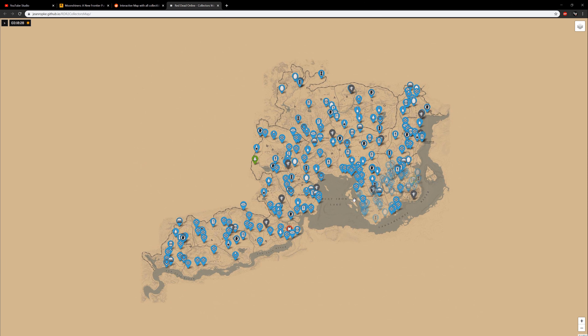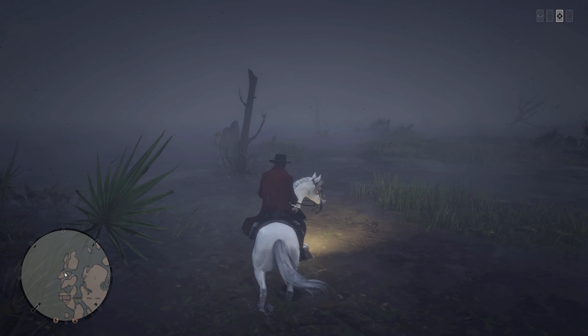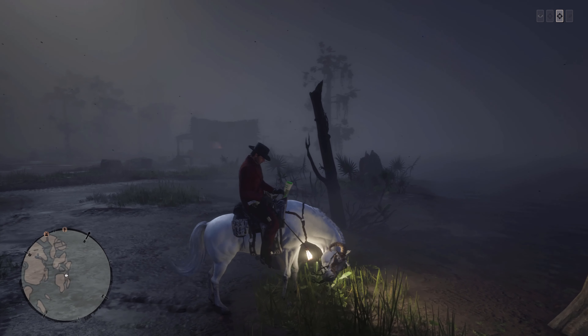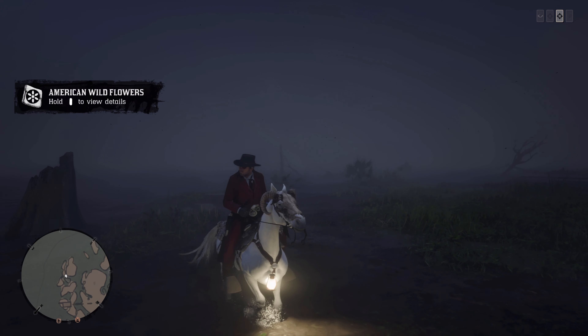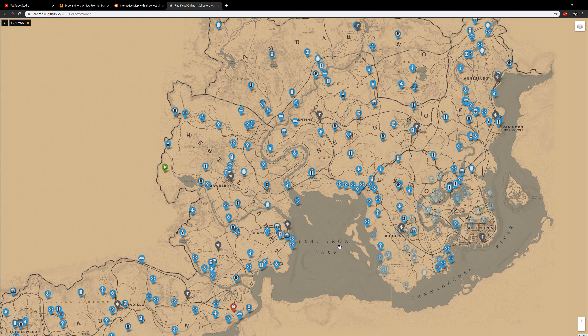The map also shows Madame Nazar's location for the day. This is a great map and I highly recommend using it, especially to prepare for the new Moonshiner role coming out this Friday. Getting full sets is a great way to prepare for that update, particularly for the Outlaw Pass — getting all those items as soon as possible and all that XP from Madame Nazar when you turn in full sets. You should be ranking that up very quickly.